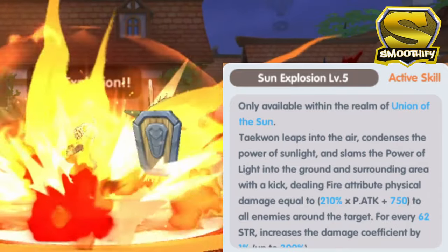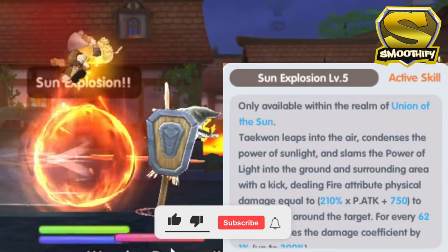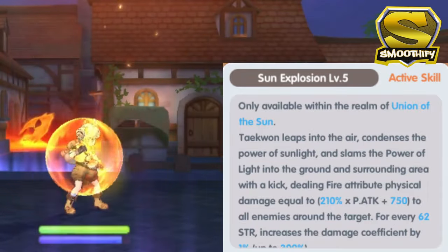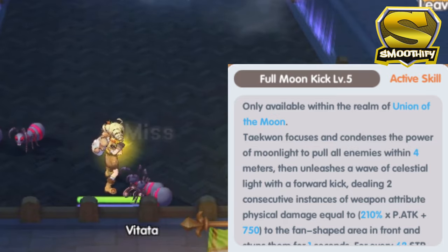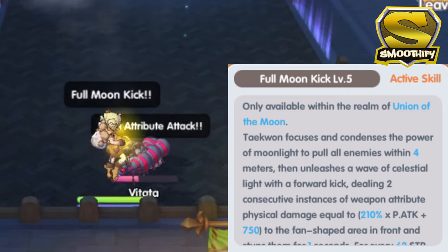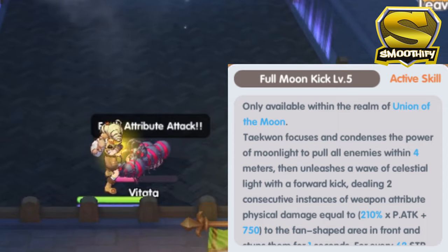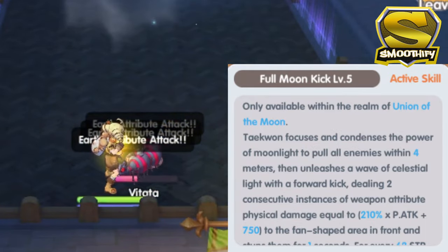Next is the Sun Explosion active skill, which can only be used when you are in the Union of the Sun realm. This skill is an AoE damage which uses the fire attribute element. Based on the description, there seems to be no debuff inflicted on enemies when using this skill, although it can regenerate the Taekwon's energy. Moving on to the final active skill in the middle column, that skill is the Full Moon Kick. This is only available when you are inside the Union of the Moon realm. Contrary to the Sun Explosion skill, this skill damages the enemies in a fan-shaped area and can also stun the opponents that are hit. What's unique about this skill is that it pulls the enemies in front of the Taekwon, which makes them easier to hit.